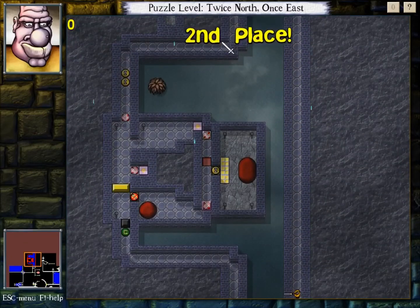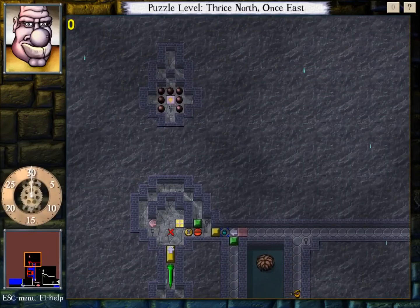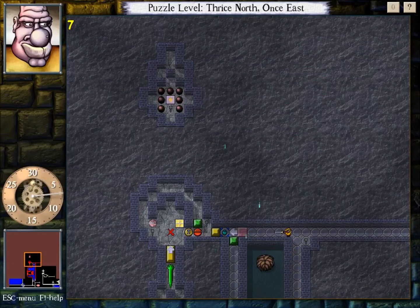Second place! Hey, that's not something that's common to see. That requires a unique first place and to get a score that's just slightly worse than it. Because if there's more than one - if there's a first place tie - you'll always get third place if you get even just one move slower than it. Because the second place is actually first place ties that are older than the first first place tie.